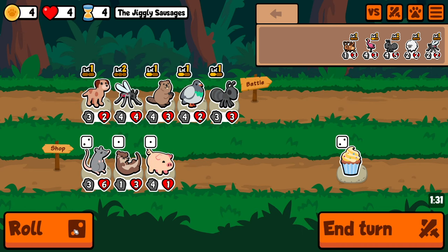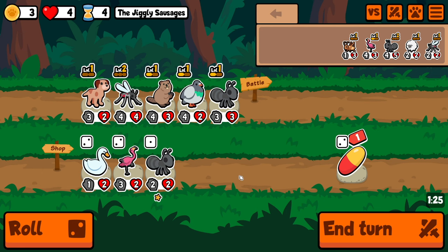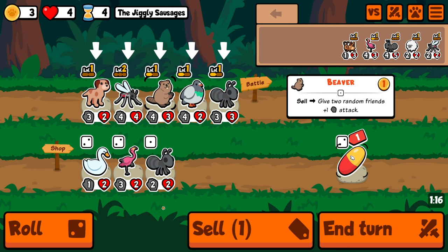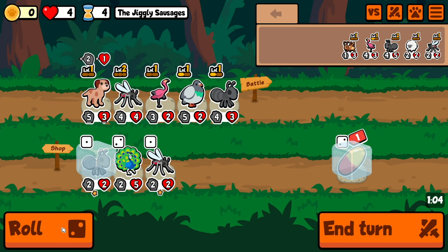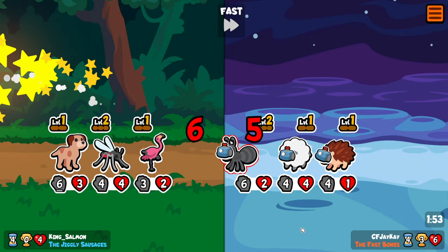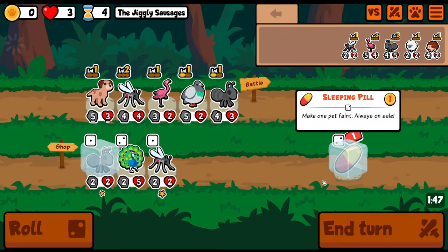Go there. I want to save the pill. I guess we'll sell beaver. Flamingo. Save the ant — we don't need any more of those. This is not looking good. Where does he hit? It's our dog. We're off by one. If we could snipe out the hedgehog, that'd be great.